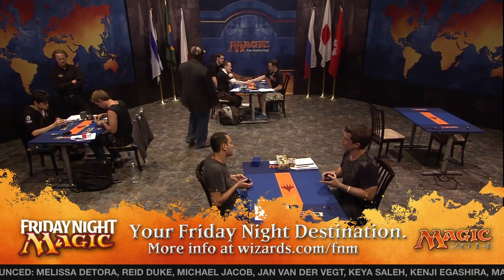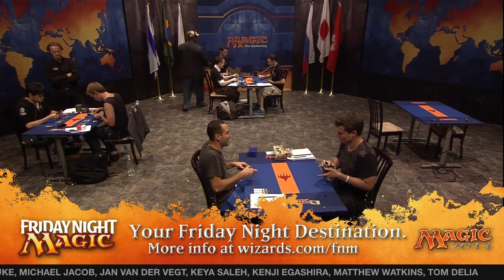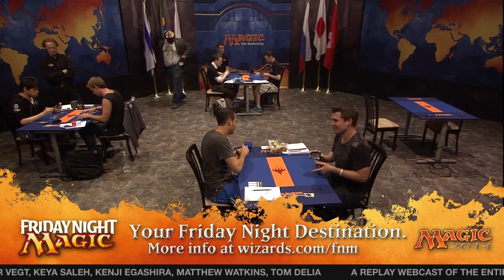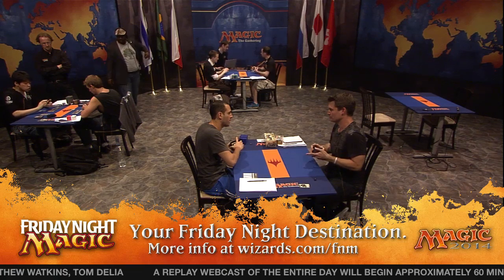You can play Magic at a store near you every Friday. Earn Planeswalker points and battle in Friday Night Magic — August's FNM promo card is Demir Charm. Visit wizards.com/FNM to find a store near you.